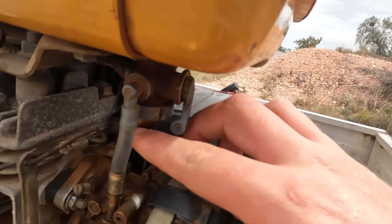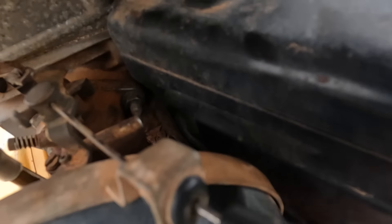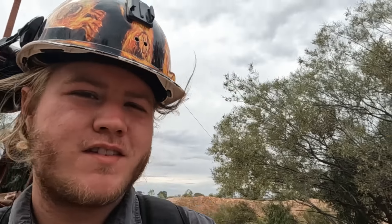I think I may have fixed the generator. I did a couple of things off camera - basically I replaced this fuel line, the one underneath it, cleaned out the fuel tank, and fixed up this little pipe going back into the engine from the air filter. I think it just wasn't getting enough fuel or air, so I replaced all that. I ran it for a while and it didn't turn back off. The generator's on and sounding pretty good - I'm so glad it's on and working.